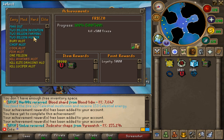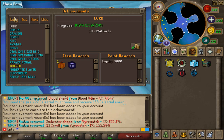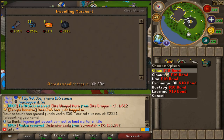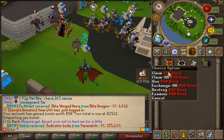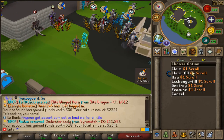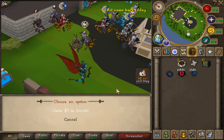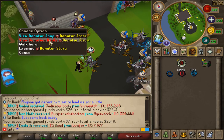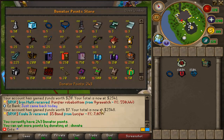I think that's everything we can claim. I also found some more bonds from the bank, let's claim those. And let's claim these scrolls too. Because this is the 100th episode we're going to buy something from the donator store.